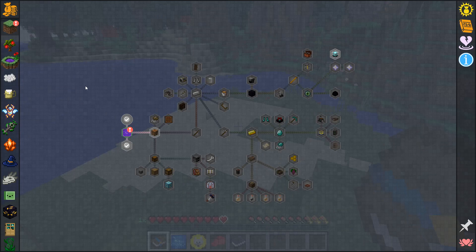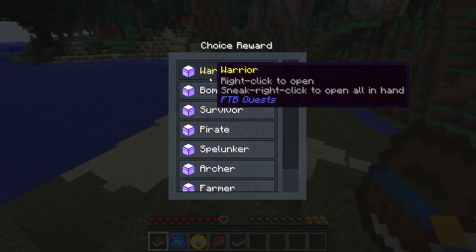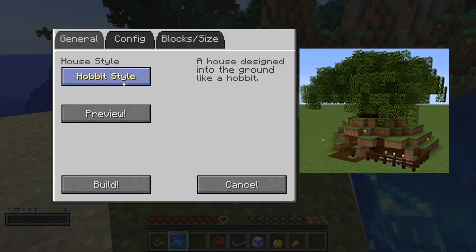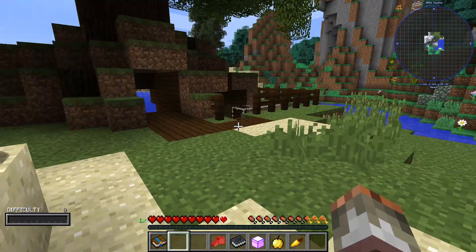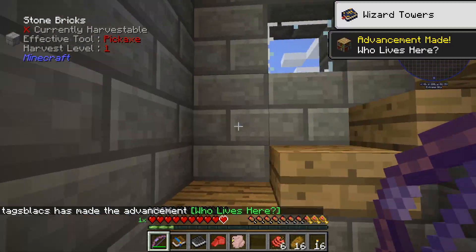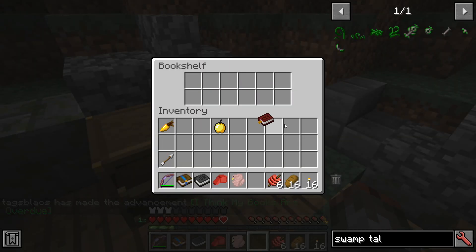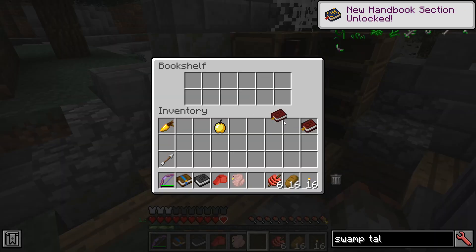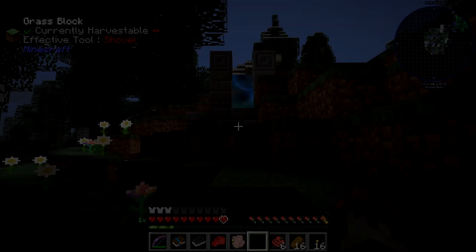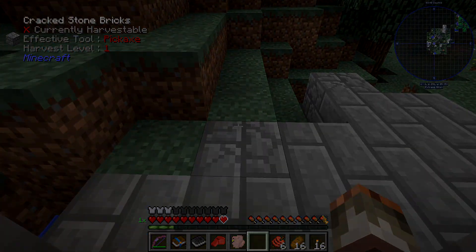The third best mod pack to play in 2021 is Roguelike Adventures in Dungeons. Tired of all that tech stuff and magic stuff and building? Then this is for you. This is an exploration based RPG mod pack centered around dungeon diving and looting to find new gear and progress your character. This mod pack is rich with quests, character and skill leveling, as well as new dimensions for you to explore and conquer on your epic journey through this Minecraft world.